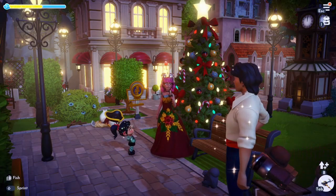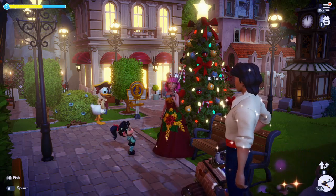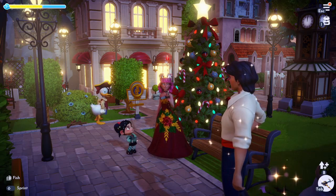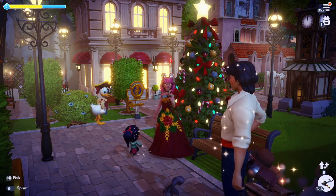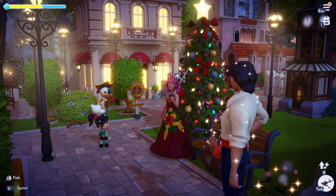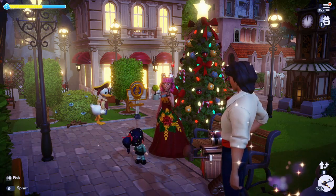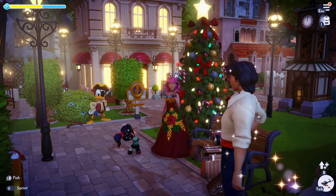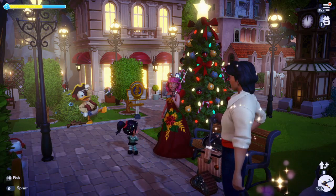Our reward for Even Fish Are Festive is a Santa hat. The last duty is A Home for the Holidays — that one is pretty self-explanatory. You just need to decorate a room of your house all festive-like using festive-themed items, and you just need to place five items in your house.